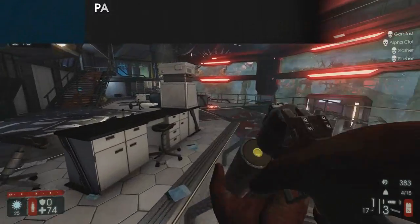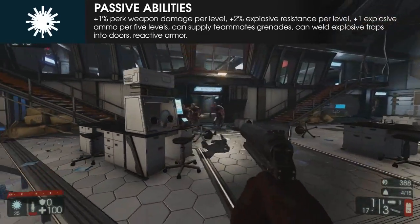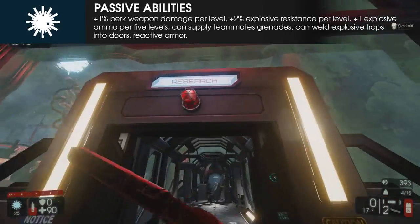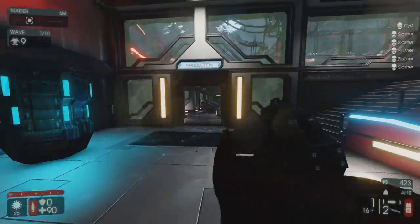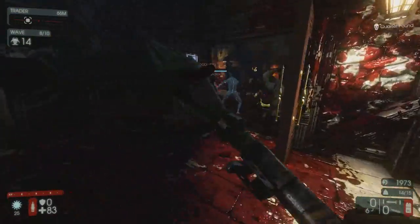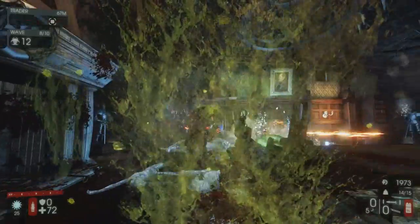For passive abilities, the Demolitionist gains 1% perk weapon damage per level, 2% explosive resistance per level, 1 additional explosive ammo per 5 levels, the ability to supply each teammate a single grenade per round, the ability to turn welded doors into explosive traps, and reactive armor which detonates upon reaching 0 HP once per wave and restoring you back to 5 HP.